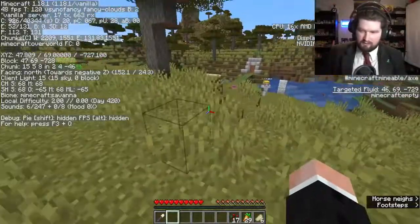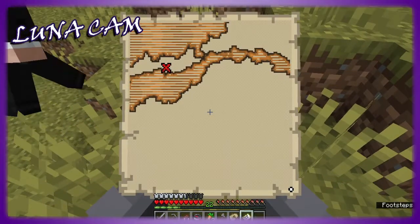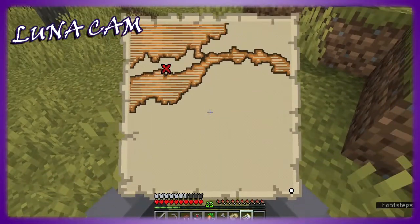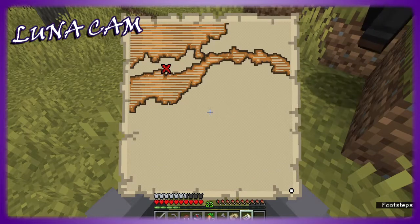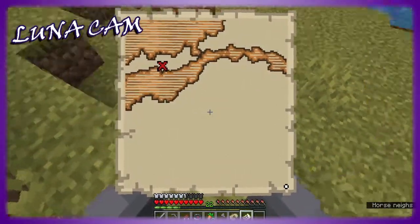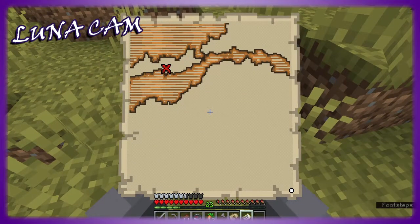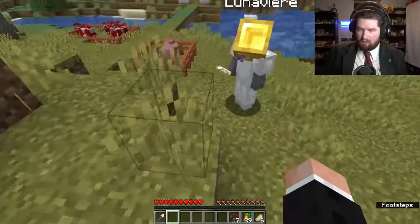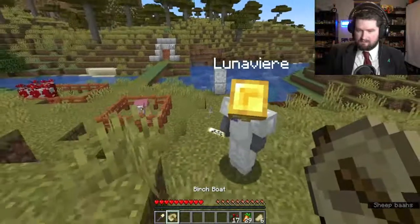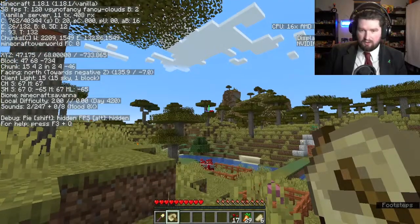All right, so if you pull up your map and look at it, it'll have a little white dot in the corner. That little white dot is you and you have to find the X. I believe the top of the map is north, so you want to go north. The little white dot is in the bottom right corner, so I believe we need to go northwest.